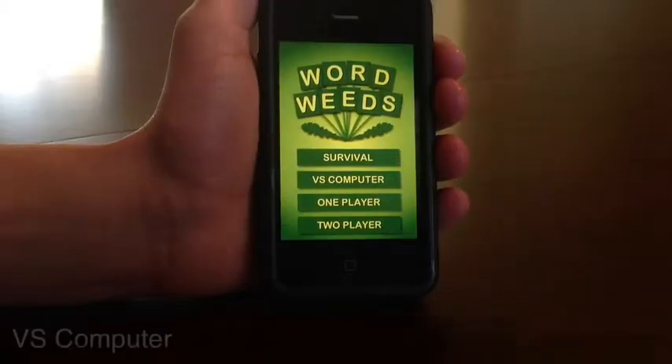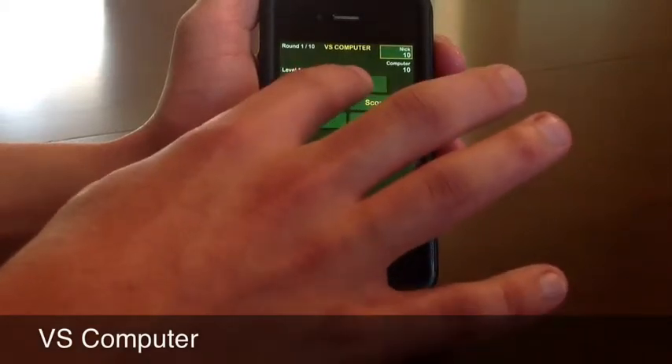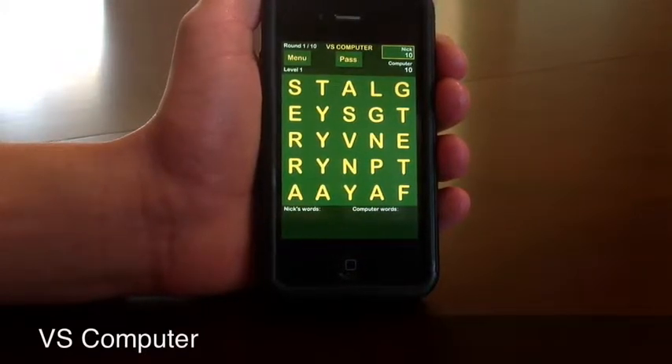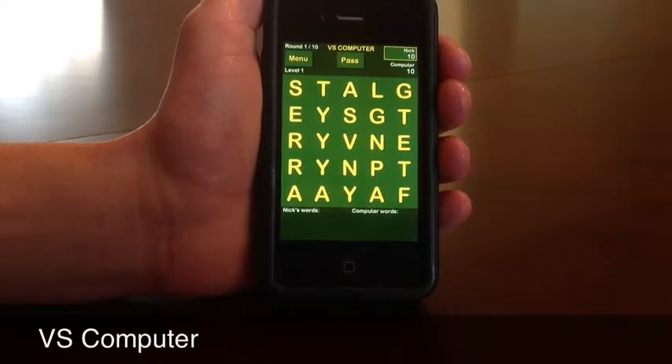Next we're going to look at Versus Computer. It's quite different from Survival, and so are 1-player and 2-player, in that the grid doesn't actually fill up with letters — it kind of just starts out with a whole bunch of letters already there. You're not pressed for time in these modes. You're given a bunch of letters and you want to create words from what's already given to you. We always start with 10 points, and it takes 5 points to swap letters.